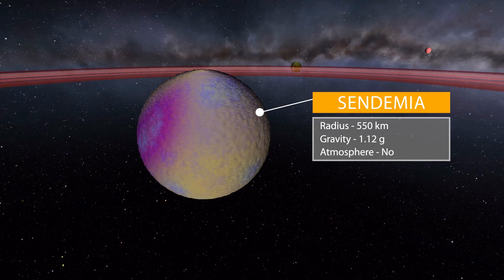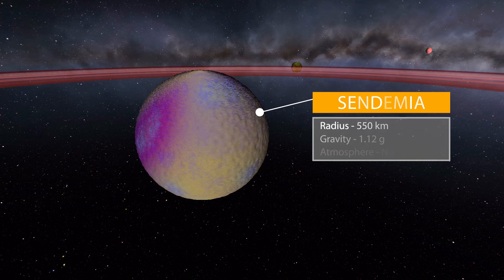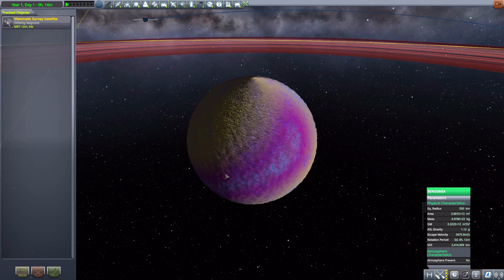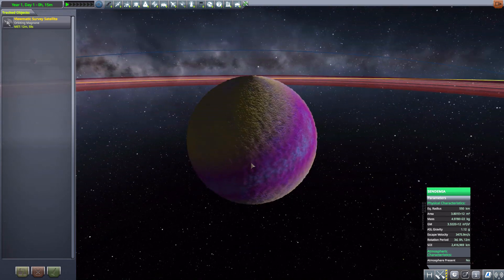So let's take a look first at the planet of Sendemia, which is fairly large at 550 kilometers for its radius. It does have a gravity of 1.12 g's. It has no atmosphere present on this terrestrial world. But look at the colors — it is a very, very colorful planet, which I really like.